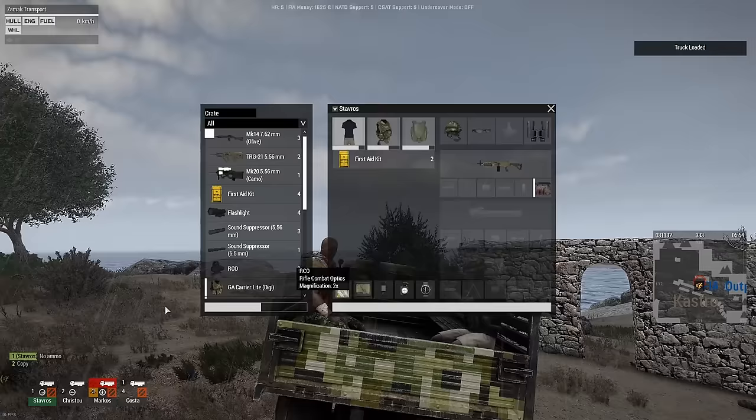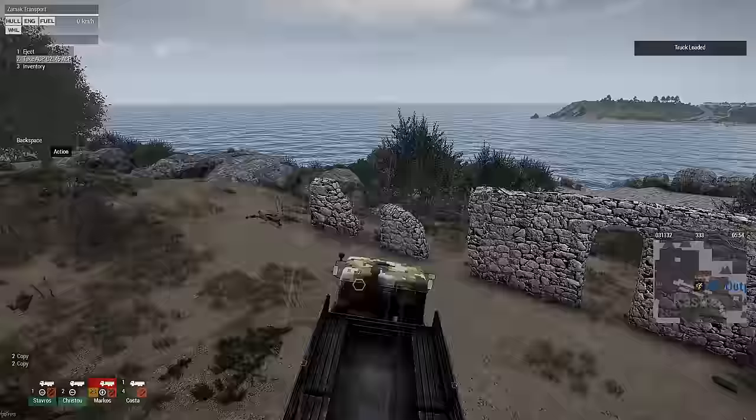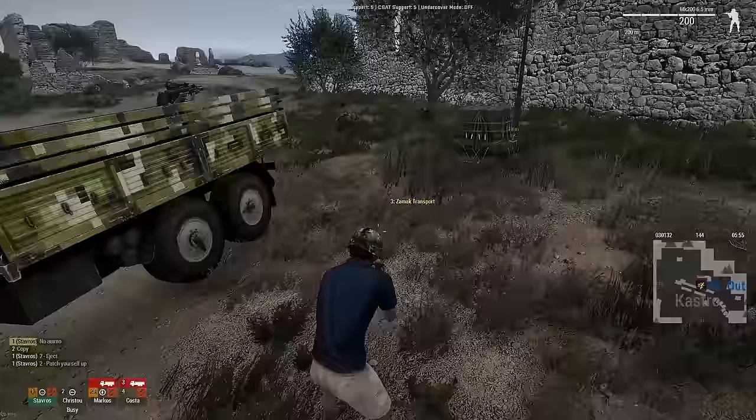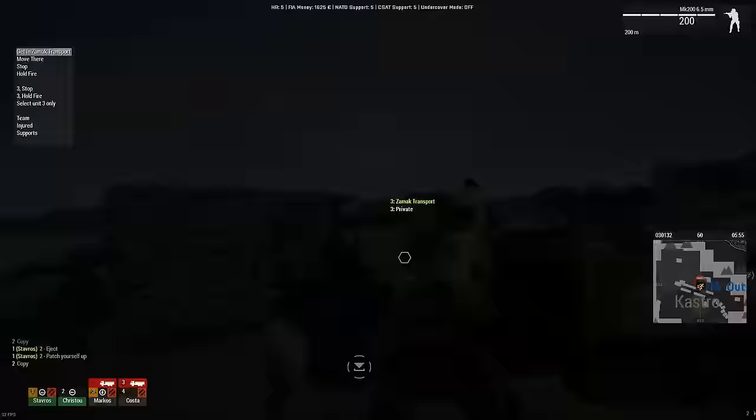So with our guy, we're going to want him to wear some armor, wear a helmet, and actually hold a rifle. I was going to try and see if I can make him be our replacement medic by giving him a pack with some field medication in it, but that didn't work out. It seems that only soldiers you specifically recruit as medics can actually use medkits, which is a bit of a shame.